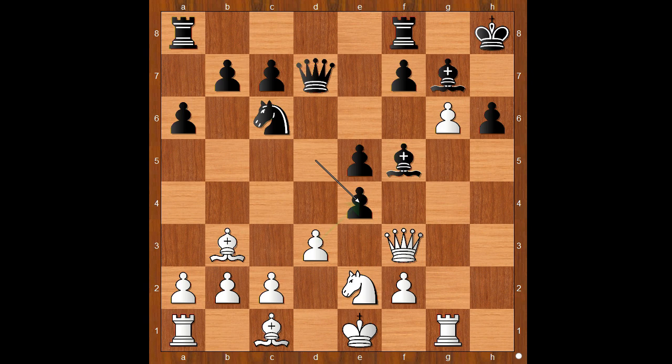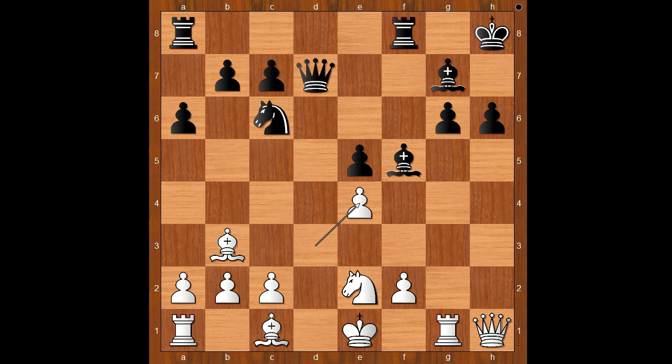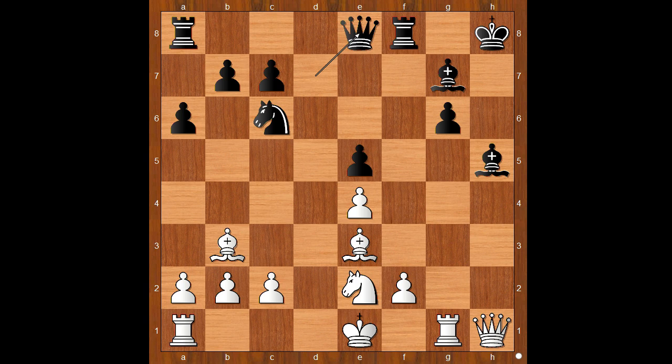White to move. Pawn takes pawn on e4 was expected, but queen to h1 was played. f takes on g6. d takes on e4. Bishop to g4. Bishop takes on h6. Bishop to h5 — the two black bishops are black's king bodyguards. Bishop to e3. Queen to e8. Knight to g3.